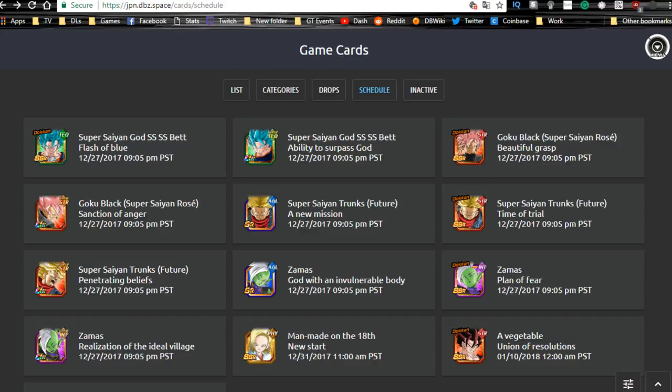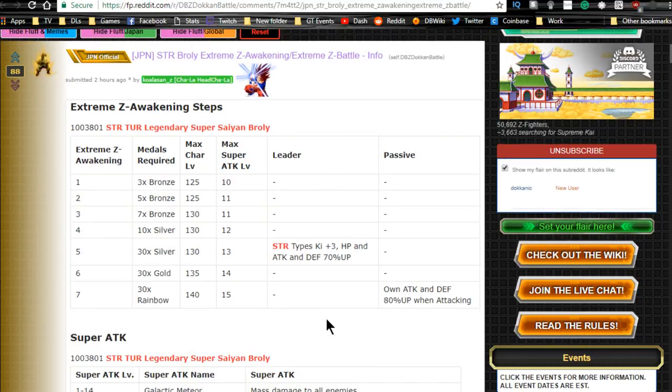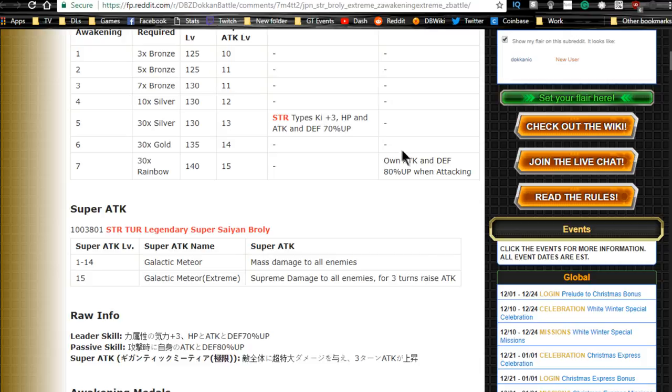Now let's talk about the Extreme Z Awakening for OG STR Broly. You need to Extreme Z Awaken him seven times. At level five you get STR types Ki plus 3, HP, Attack, and Defense plus 70%. At level seven, his own Attack and Defense are 80% up when attacking — which suggests they may have removed the restriction where his defense drops to zero, though it's not entirely confirmed from the available information.